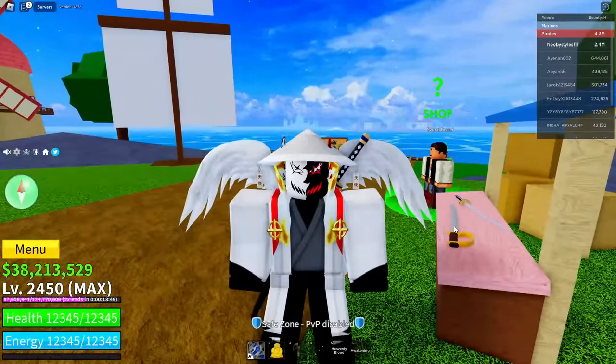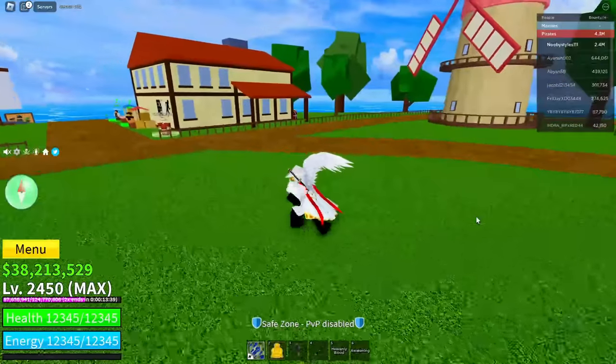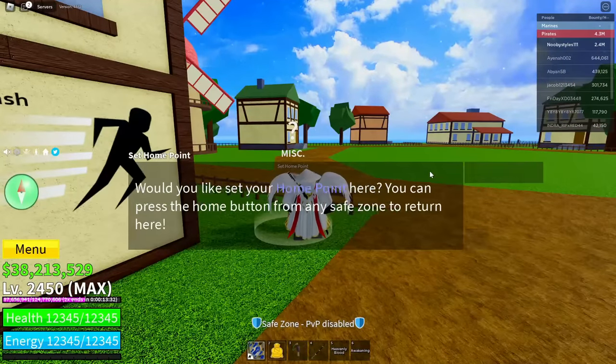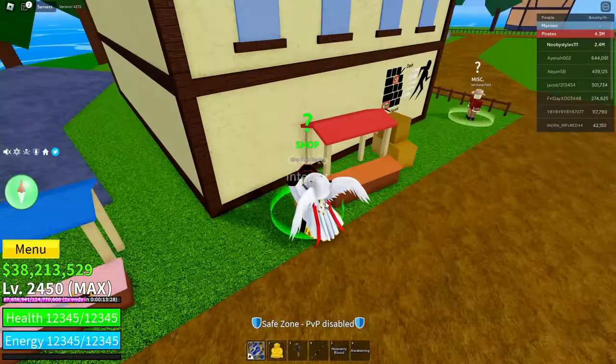To start off with this glitch, you guys basically need to come to the pirate starter area. Once you're in the pirate starter area, set your home point over here, just like this.